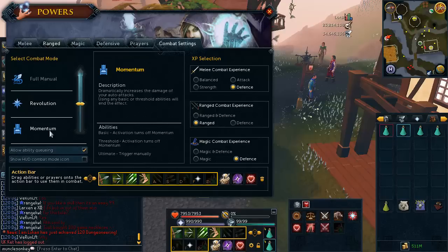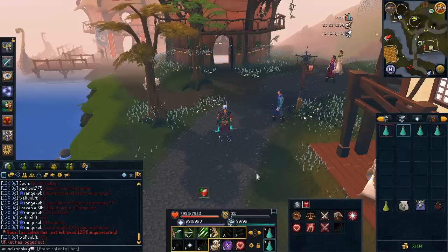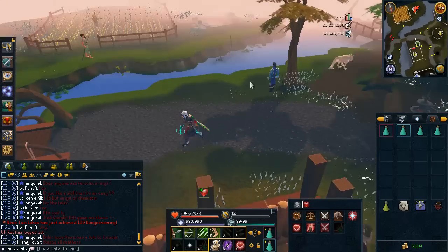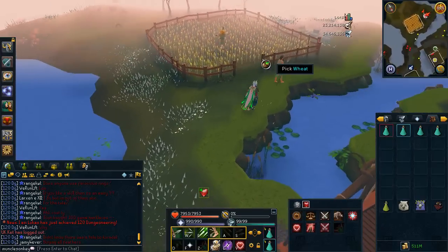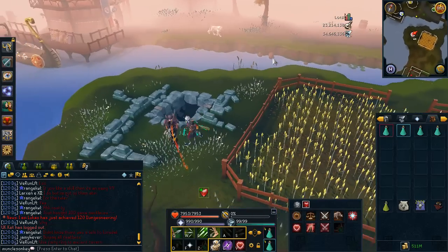The difference with momentum is it is buffed — it now does more damage, and you also gain adrenaline while using momentum, and you can use ultimates with momentum and it won't turn off momentum. For example, if you were doing a Black Demon's task with range, you wait till your adrenaline builds all the way up to full and then use the Death Swiftness ability, and you can still use that with momentum to give yourself extra damage. Or if you're melee you'd use the Berserk ability, or if you're using Mage you'd use the Sunshine ability while you're momentuming.